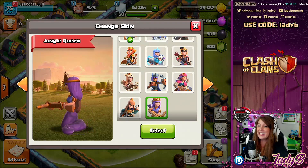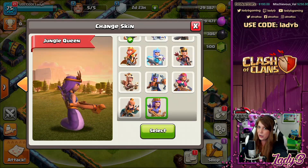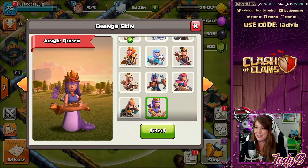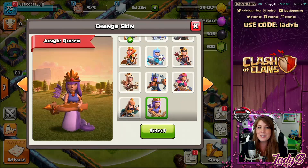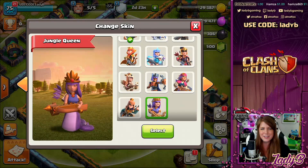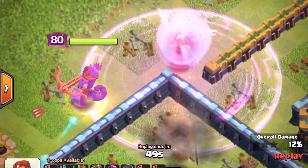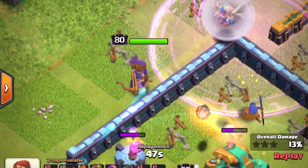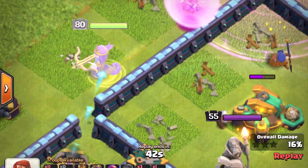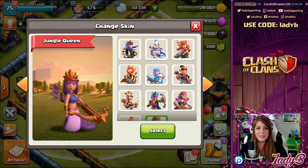Look at this tail and that intense glare - she's got her eye on you, you better watch out for this new skin to come. Kind of Medusa-esque but definitely anaconda-like. I think you see anacondas in the jungle. This is the Queen with the skin applied, and she slithers her way around the base, even over the walls. The stunning graphic will be part of the June Gold Pass and I'm absolutely in love.